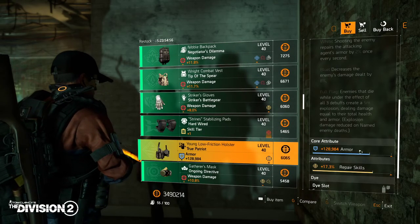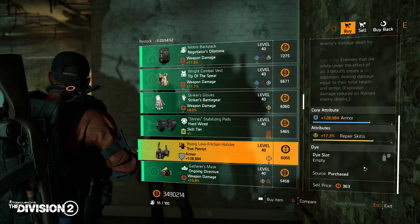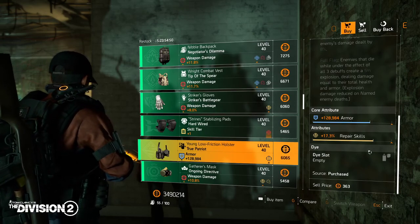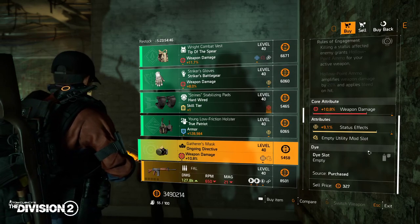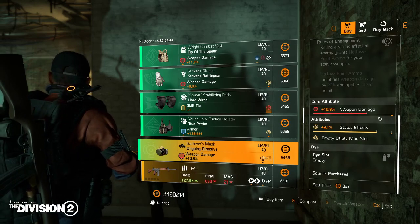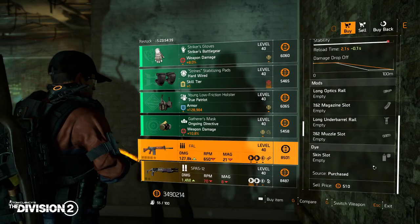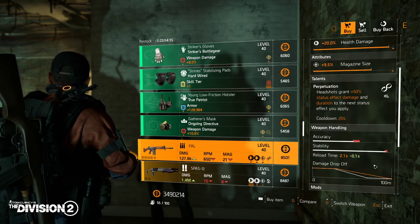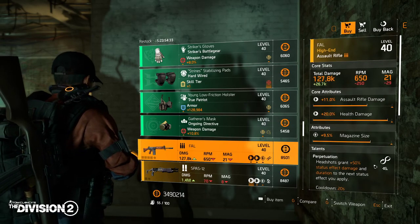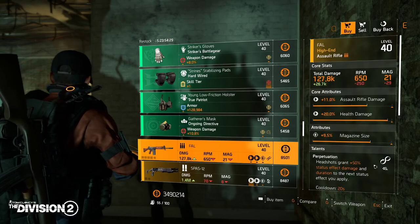Then we have a True Patriot holster — not bad rolls but we can do better. Then Ongoing Directive mask, same story. For the high-end items, first is the FAL with Perpetuation: headshot grants 50% status effect damage and duration for the next status effect you apply.